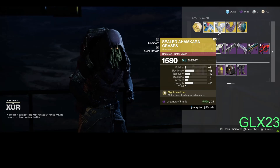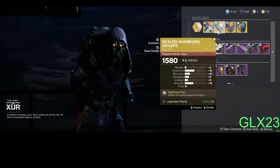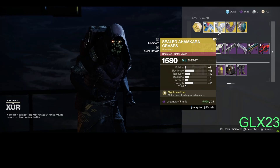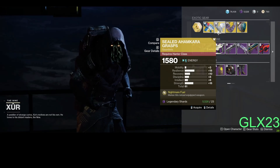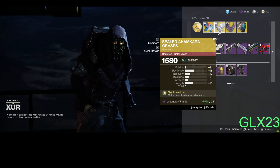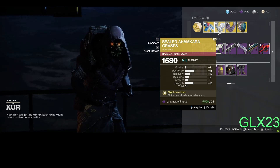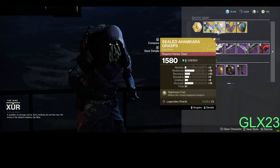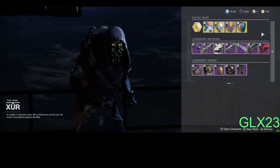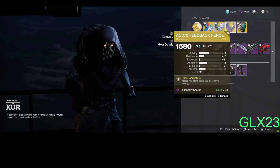We got Amkara Gauntlet for Hunter, and it's 580 power. Holy cow! It has 61 armor points, maximum resilience 18 which is good, recovery 10 which is good, and strength plus 16. Strength is good because the more you have, the more you can use your smoke bomb or invisibility — that's what hunters do.